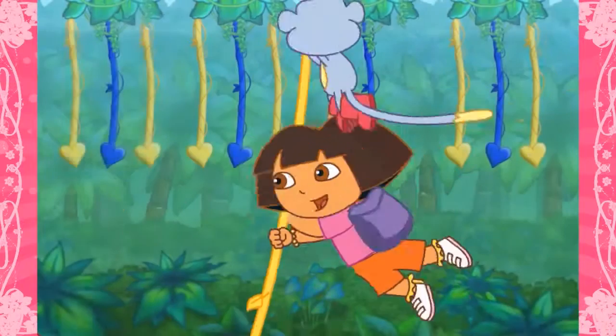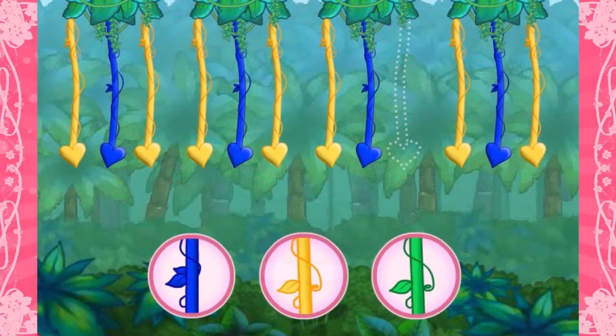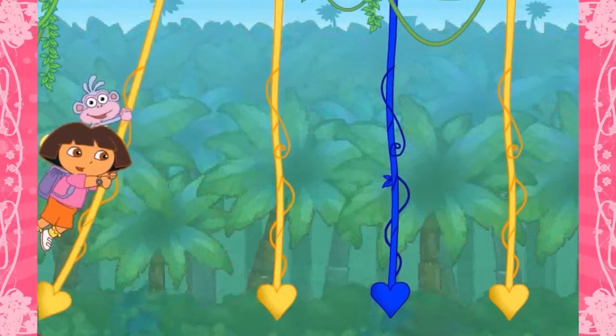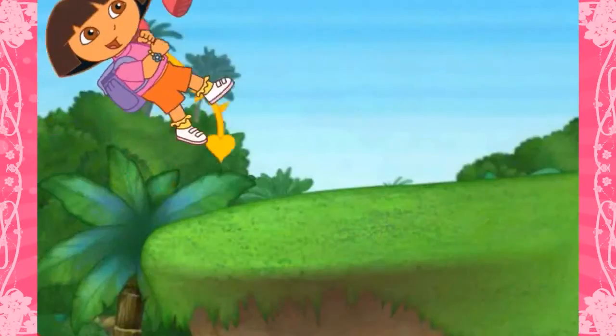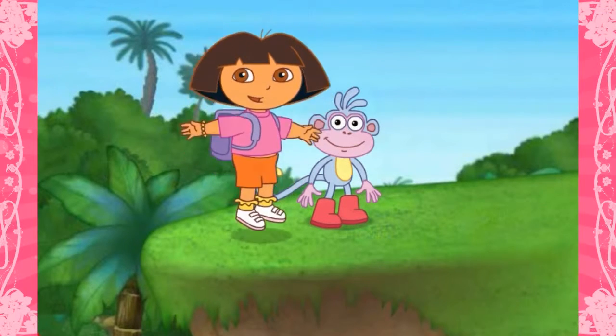We did it! Nice work! Here's the last pattern: Yellow! Blue! Yellow! Yellow! Blue! Yellow! Yellow! Blue! What color's missing? Click on the colored vine that's missing from the pattern! Yellow! Sí! Amarillo! A yellow vine! It's time to swing — click each vine to help us swing across! We got to the other side! Super swinging! We did it!